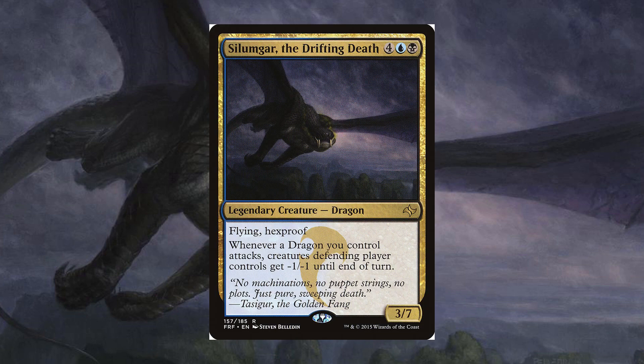Let's build Silumgar the Drifting Death. We're building Dimir Dragon Tribal, so let's start straight into our strategy with some dragons that will benefit our strategy.